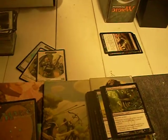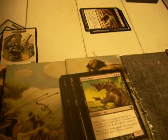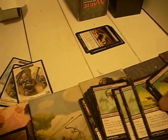Relic Putrescence — enchant artifact. Whenever the artifact becomes tapped, its controller gets a poison counter. I don't think I've ever seen anyone run this. At best it's a filler card. Ichor Rats — these guys were fun in draft. He's a colored double black 2/1 infect. When he enters the battlefield, each player gets a poison counter. It's not bad, it's decent, not horrible.